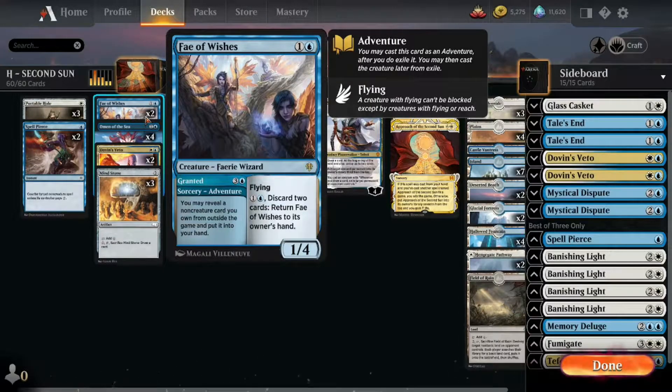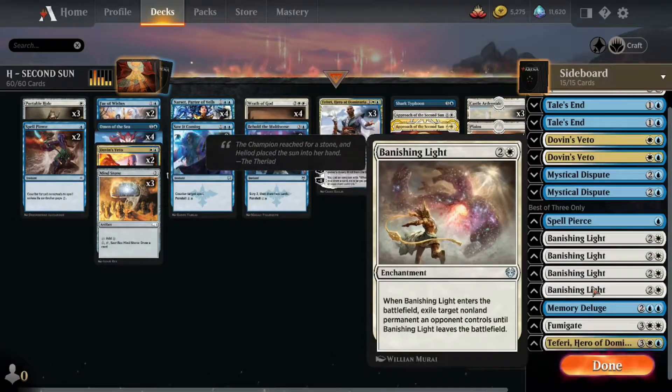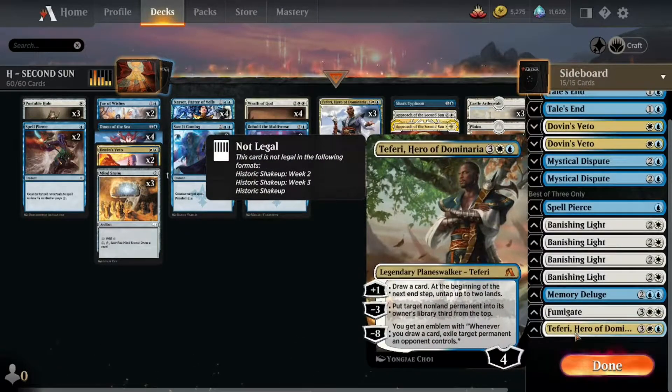The Fae of Wishes was in the decklist I found and I thought this was cute. So we can wish for Glass Casket, for Counterspell if we need it, for a Banishing Light, for a Memory Deluge, a Fumigate, or for the fourth copy of Teferi, which is hanging out over here in the sideboard. Looking awesome.